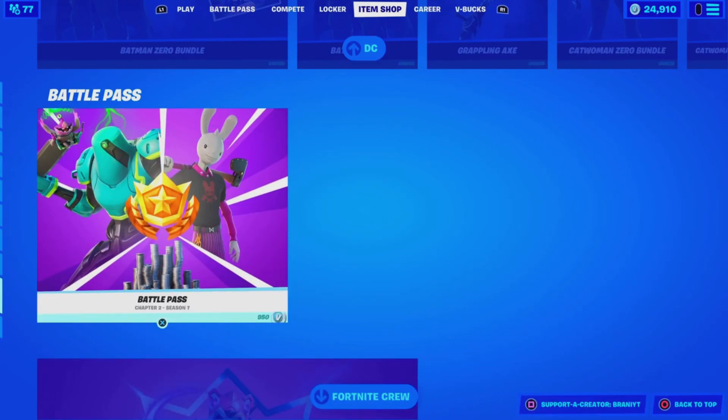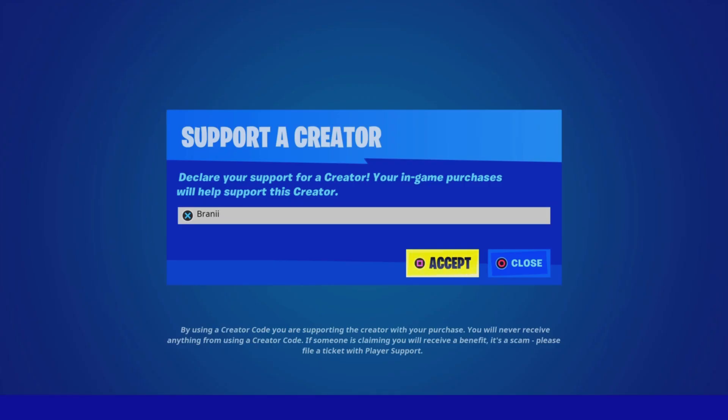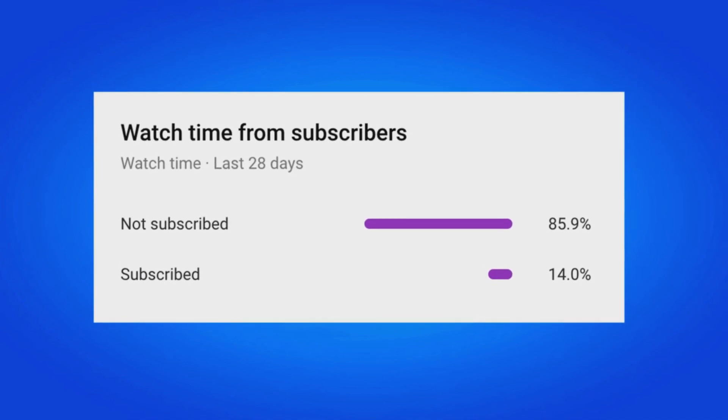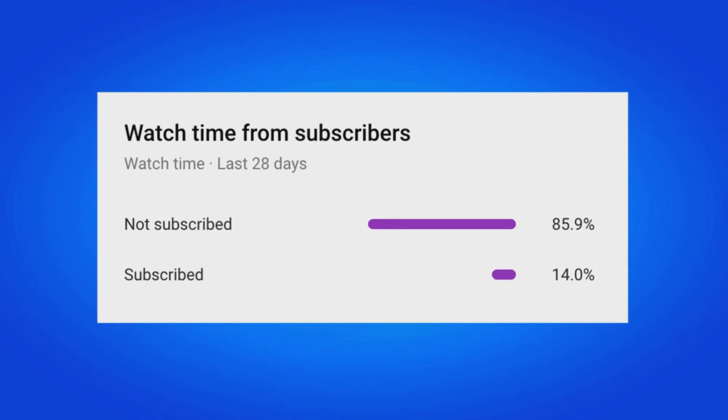If you would like to support me furthermore, be sure to use support-a-creator code Brandy with two I's in the Fortnite item shop — I am an Epic partner with Fortnite, hashtag ad. And if you do use my code, comment down below saying 'I used your code' and I'll give your comment a heart. Also, 85% of my viewers are still not subscribed, so if that applies to you, make sure you hit that big red subscribe button.